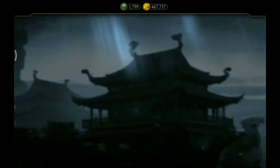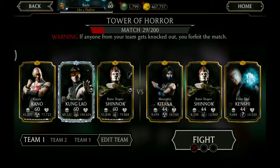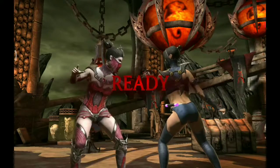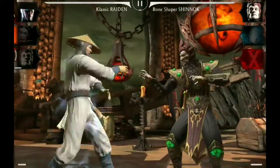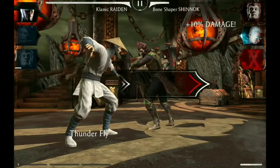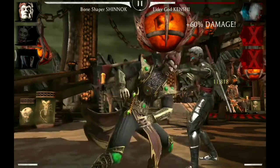An X-Ray level up card for gold cards. And next we need Melina and Raiden in our team. Starting with Vampire Melina against Mournful Kitana. Special one and Kitana is out. Tag to Raiden, a special one, and Shinnok is out. Now we tag to our Shinnok, special one against Elder God Kenshi, and victory.